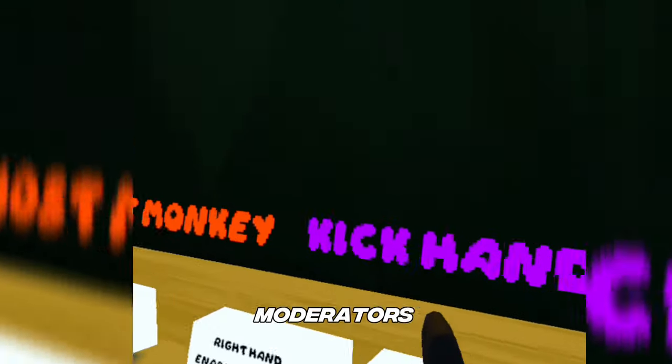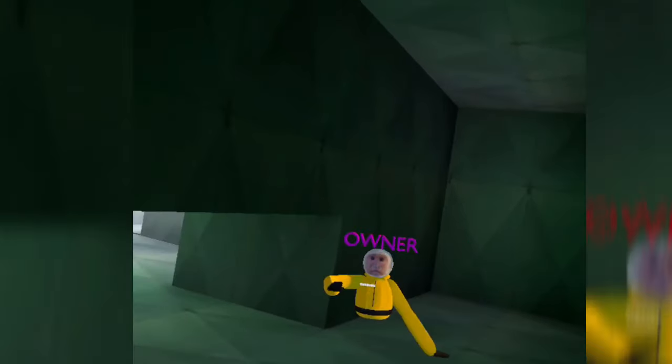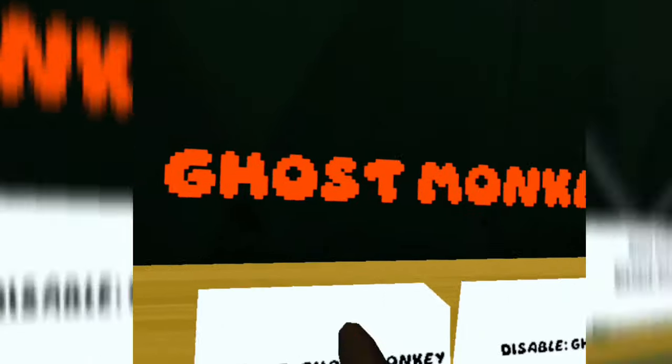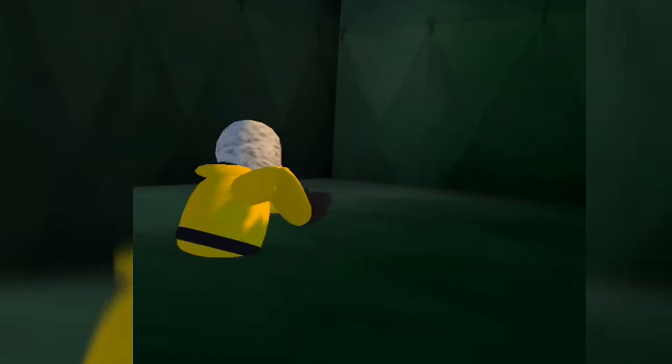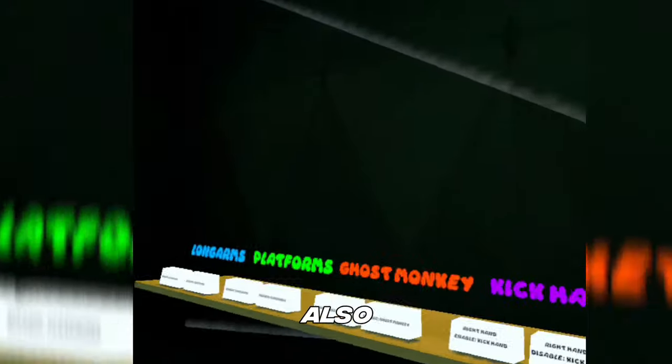Here are the mods that only moderators get: long arms — the arms are very long. It's good to know I have a soundboard. It's good to know it actually works. What is the bronze stick for? Ghost monkey — you press B and then A, or wait, X, Y... hold on. You just press B again to get back into your body. Platforms also work.